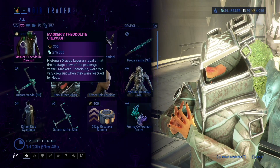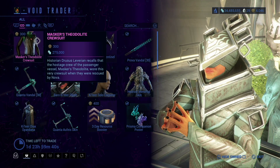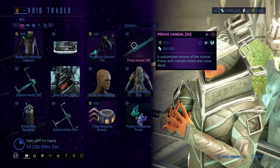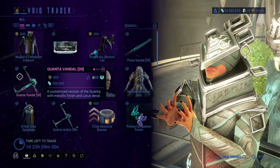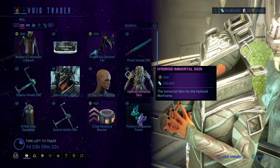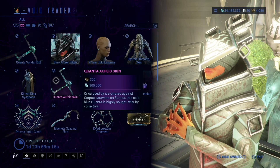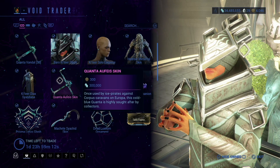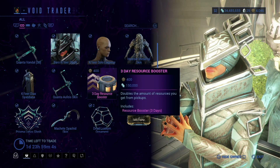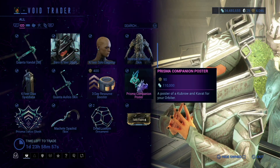This is a crew suit — I got that wrong, he may have had this already. Primed Heavy Trauma, Prisma Corey Sentinel Tail, Prova Vandal, Quanta Vandal, Borrow Ketir Glyph, Ketir Solo Earpiece, Hydroid Immortal Skin, Ketir Dyax Sayandana Quintana skin. This is just a skin, not the weapon itself. Three-Day Resource Booster.